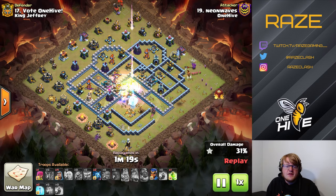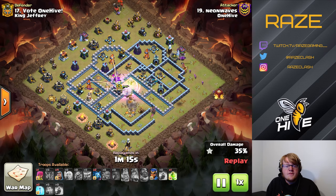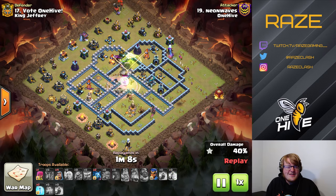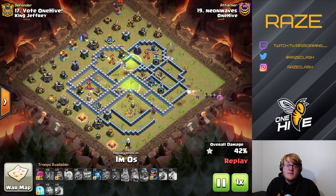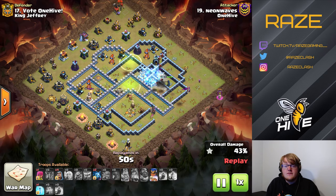Sometimes things just go wrong — the queen goes on the outside, but already inside there's not much left. Just a couple of yetis remain and the healers are already gone, with absolutely nothing in the back to help. I did like the touch with the Royal Champion and hogs from the siege barracks — if the scattershot and the X-Bows had already been taken out, the Royal Champion would have been going into the inferno tower compartment with her hogs, which would have been great — but then she's met with skeleton traps and that's the end of her.